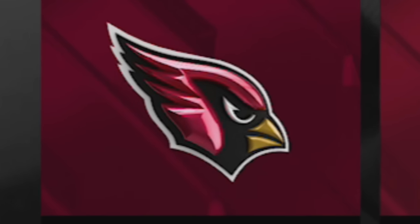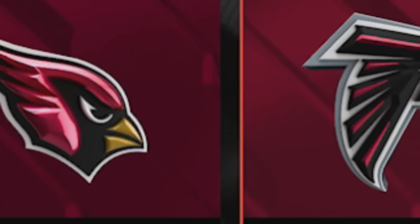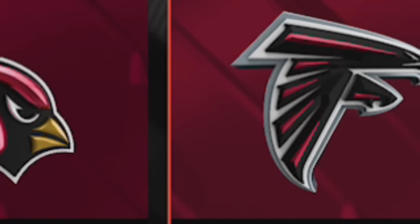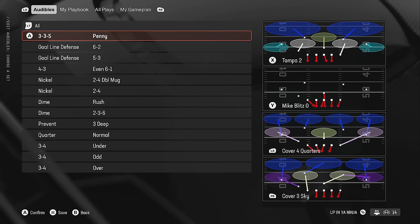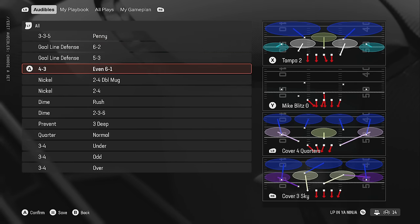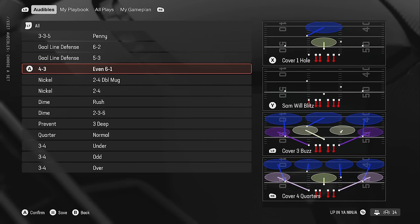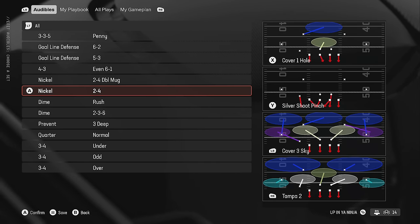The next playbook is the Atlanta Falcons — something I never thought I'd say. It's very unique and slightly better than the Arizona Cardinals in my opinion. It's one of the few playbooks that has the Three-Three-Five Penny, which a lot of people are using in college football. They also have the four-three even six-one once again, the Double Mug — another college meta that's been working in Madden for a very long time.